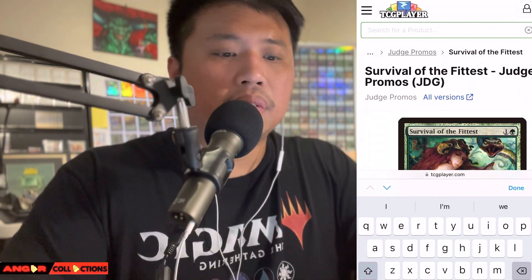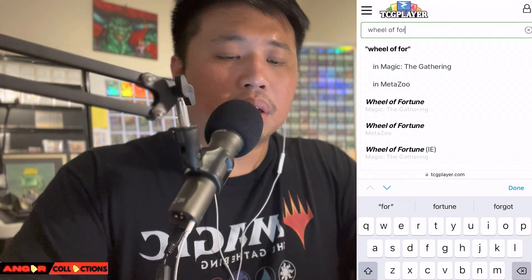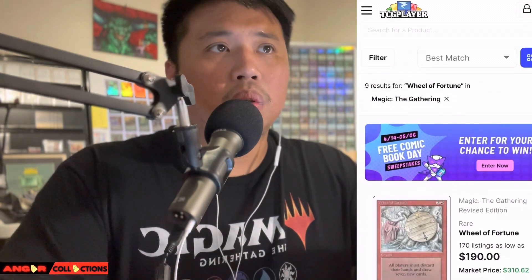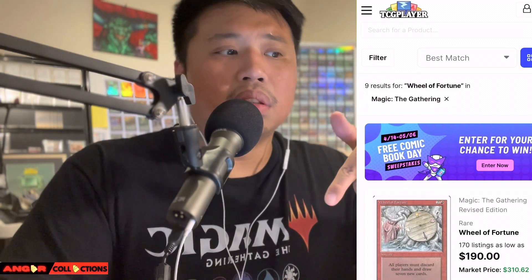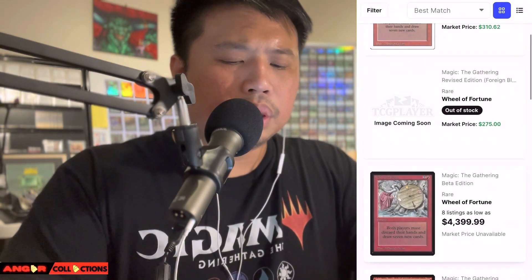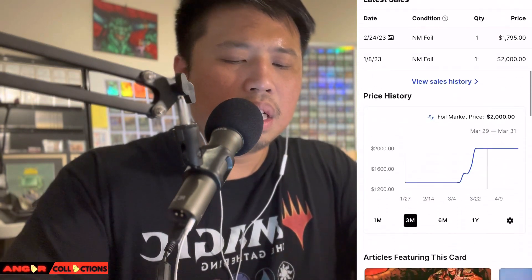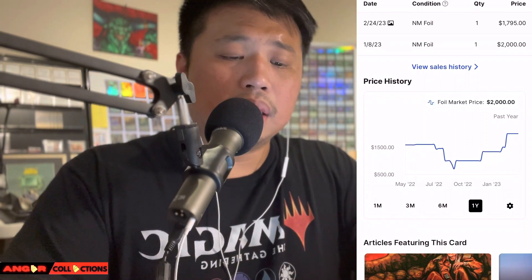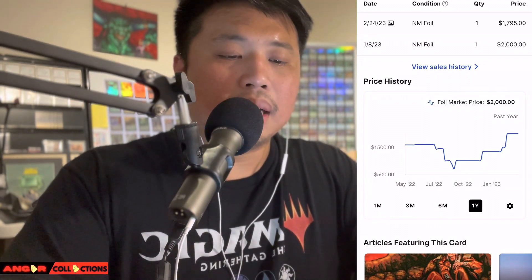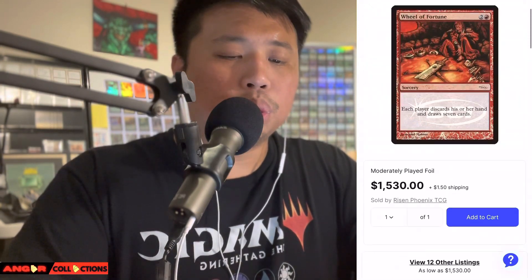Let's check another Reserve List promo — Wheel of Fortune. I want to touch base on all these promos because of all the reprints happening. These are somewhat unique because they're Reserve List — they may get reprinted in other versions, but not as foils like this. The foil market price is two grand — $2,000 for this card. Wow.